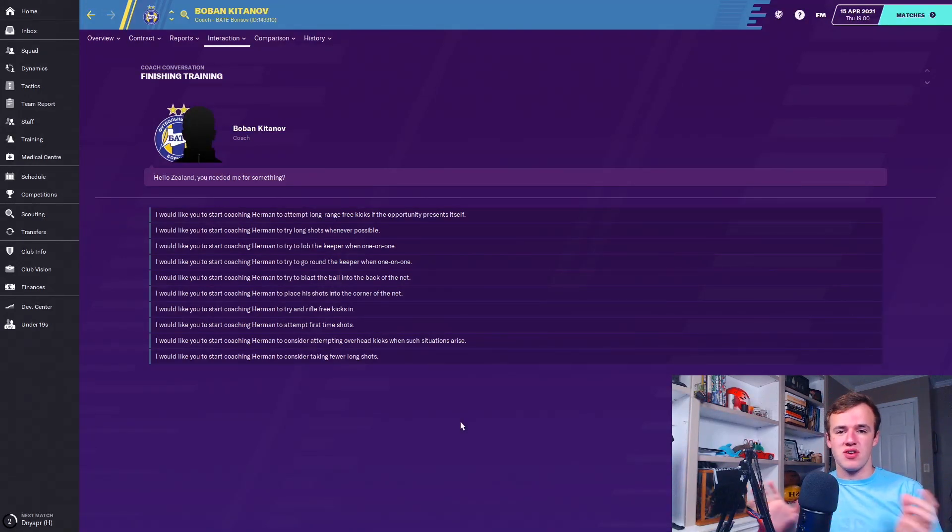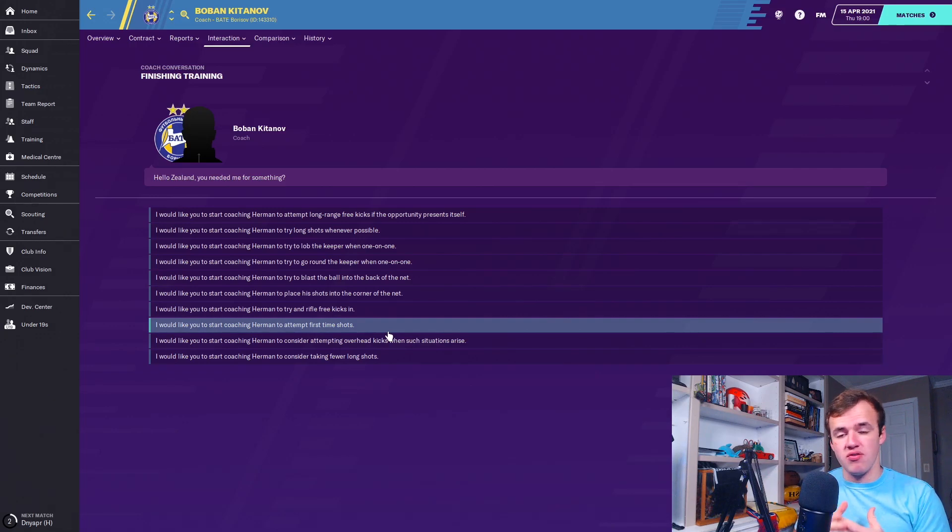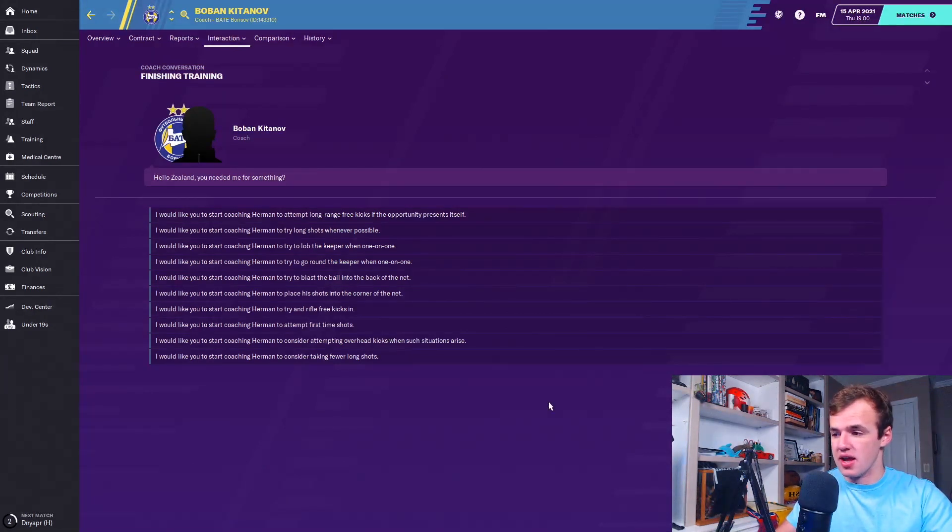Then you have 'rifle free kicks in' — more of a connoisseur's item if that's how you want your people to take free kicks. 'Places shots into the corner of the net' — only put this on people you're very comfortable with as goal scorers, because it will make them even better but also takes some power off the shot. You need good finishing, good technique, and good composure to pull it off. 'Attempt first time shots' is a very technically difficult thing to do — very easy to hit and miss. But if a player has very high technique and is just generally a very good goal scorer, it's worth trying because it can catch goalkeepers and defenders completely out of position.